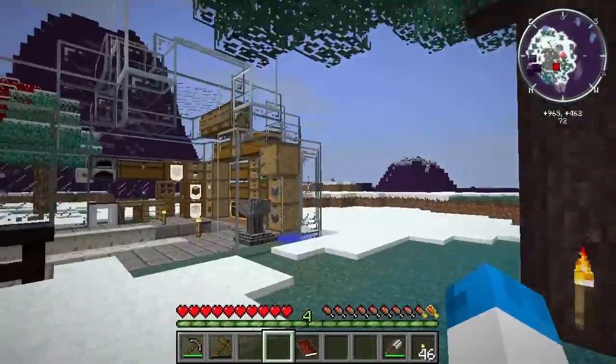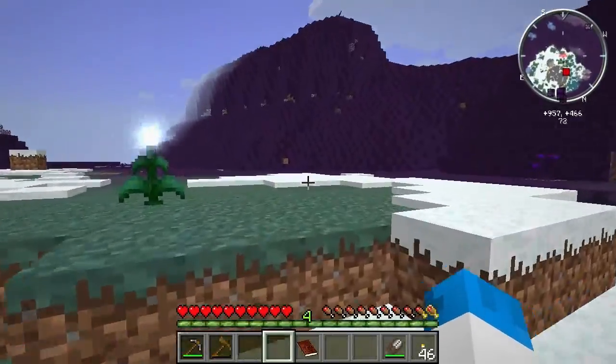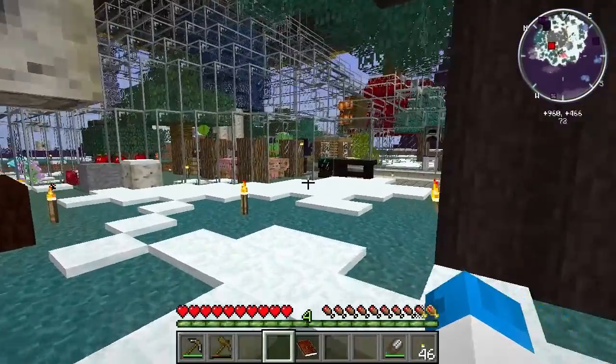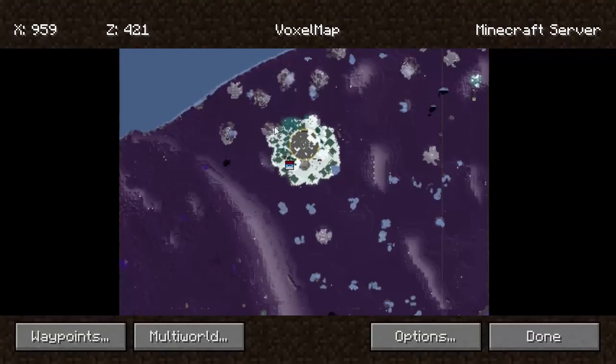They've even knocked out the side of the glass dome here - oh no, they added a little glass dome of their own. Nice. So they've started to push back the blight, although not very far, but they have started to push it back nonetheless. The map shows us they've got this amount covered.